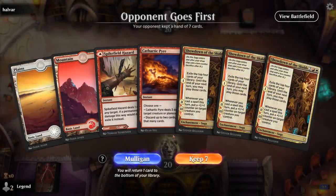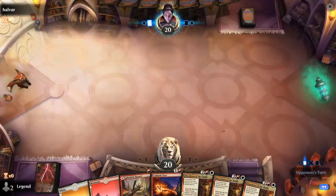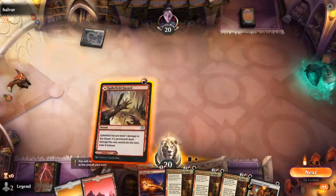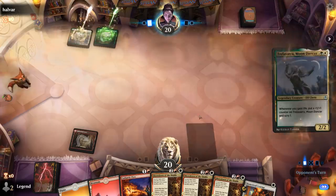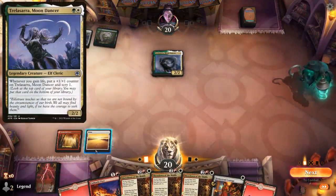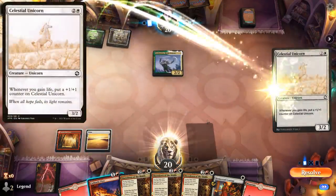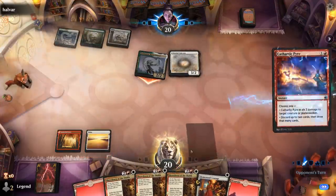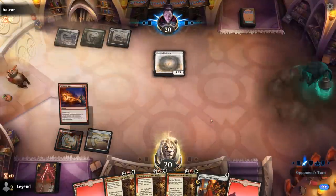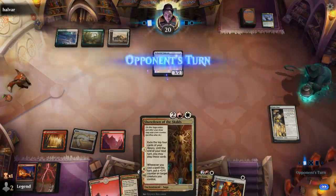Alright, we're on the draw. Our hand is kind of redundant here with triple Showdown and it's kind of slow, but we could always discard a Showdown to a Cathartic Pyre if needed, and between the twelve cards we exile we should be able to hopefully find all the combo pieces. Play Hazard tapped since we need the extra lands, and a Moondancer I might have to take out before it gets out of hand. We can play Cleric Class and then usually we'd want to wait on playing Showdown, but I'm probably going to play one turn four.